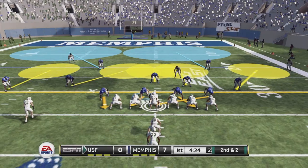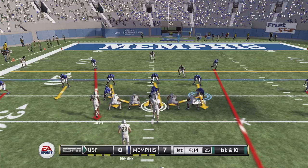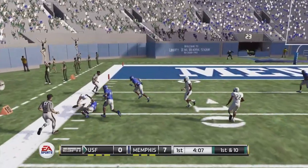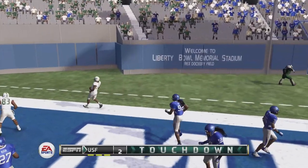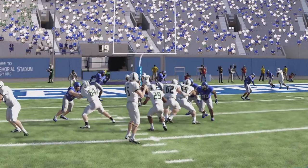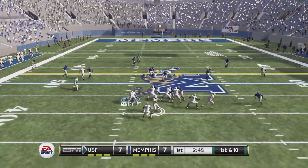It's a program-wide tackling problem on the defensive side and I don't know how to fix it besides recruiting better. Second and short — USF gets a short passing play for a first down. Play action next — we get some pressure but the tailback is all by himself, making it a goal-line situation. USF passes on first and goal, gets a little pressure, but it doesn't matter — touchdown USF. The Bulls tie the game right away at seven apiece.